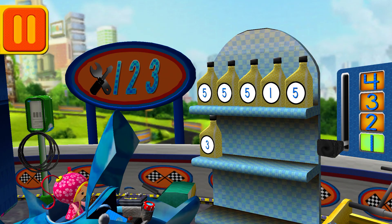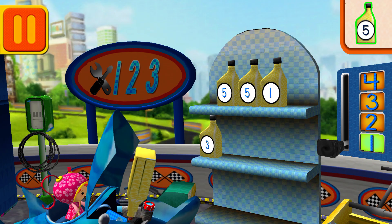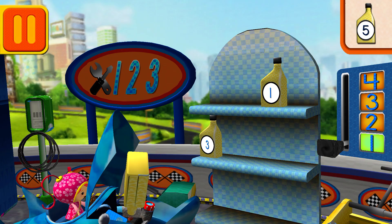We need oil cans with the number five. Find the cans with the number five. Try again — that's not it. I see what we need. Try this one. Five. Good. Next.